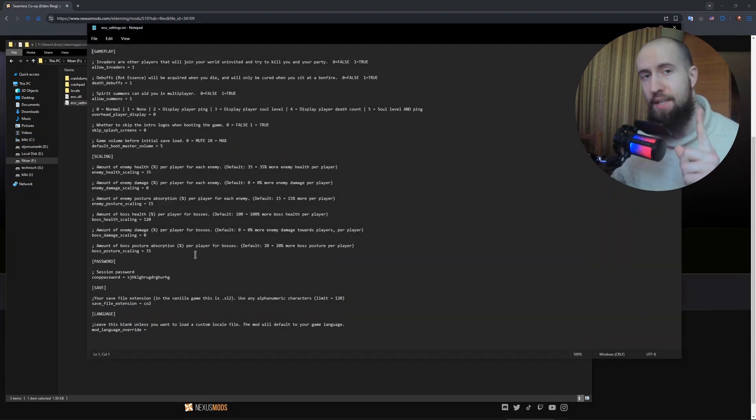After that, very important — you need to go to the Seamless Co-op folder and set up a password. Without this, you will not be able to play. Me and my friend have set a temporary password that we will both use in this tutorial. Make sure that this password is the same for both of you — it has to match absolutely, every single letter has to match. Both you and your friend have to have the exact same password, letter to letter, number to number.